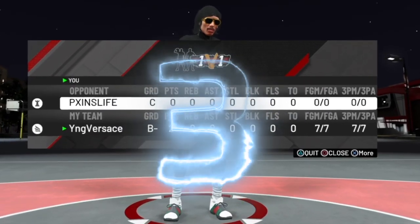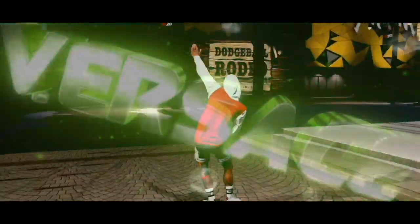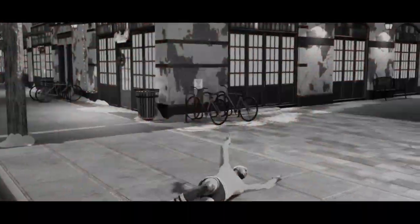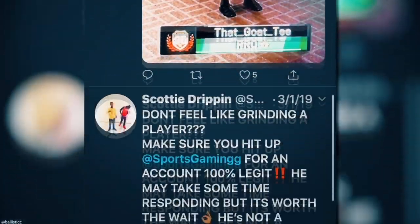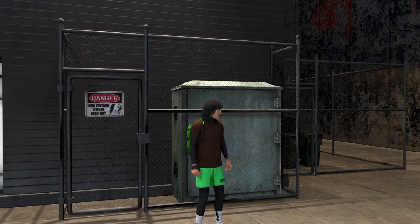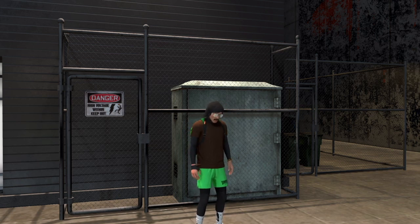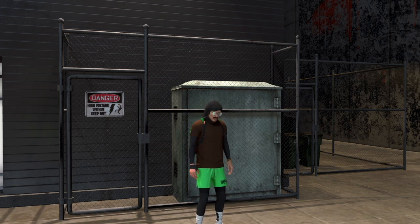Drop a like on this video right now if you have ever dropped somebody off in the park. Hey, what's good YouTube? Young Versace signing in, coach, aka Mr. Gucci Slips. Now today I do have an unlimited NBA 2K20 VC glitch for y'all. A lot of people have been asking me to post this VC glitch again, so here I am with the method.